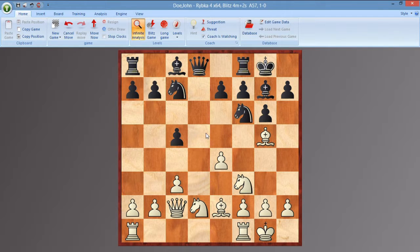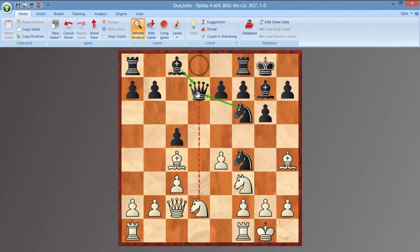White's Rooks can connect on this file quicker, and Black's Queen hasn't got the nice square of C7 now that this Knight has blocked it. Moving out of the way of the Rooks is a good way to keep the initiative going. Now we have a strange-looking move, Knight E6, attacking this Bishop, and Kasparov just draws the Bishop back.